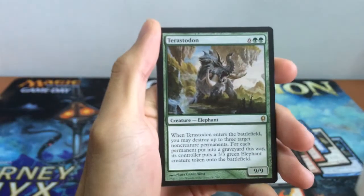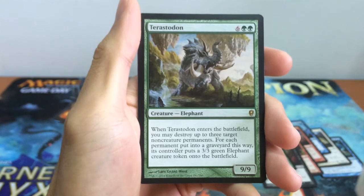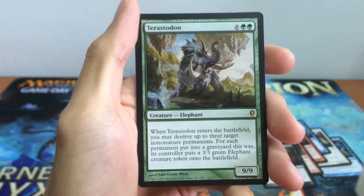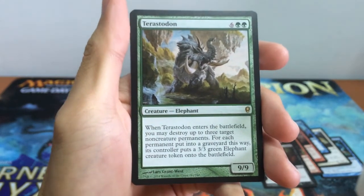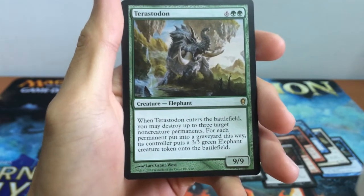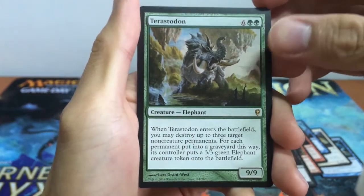And for our rare card we have our Terrastradon, our 9/9 Elephant Creature for 8 mana. When it enters the battlefield, you may destroy up to 3 target non-creature permanents. For each permanent put into the graveyard this way, each controller puts a 3/3 Green Elephant Creature token onto the battlefield. So basically you can destroy your own stuff — perhaps your lands or some enchantments in play — and you get a 9/9 Elephant along with 3/3 Elephants for just 8 mana. Terrastradon, a very very powerful late game spell.